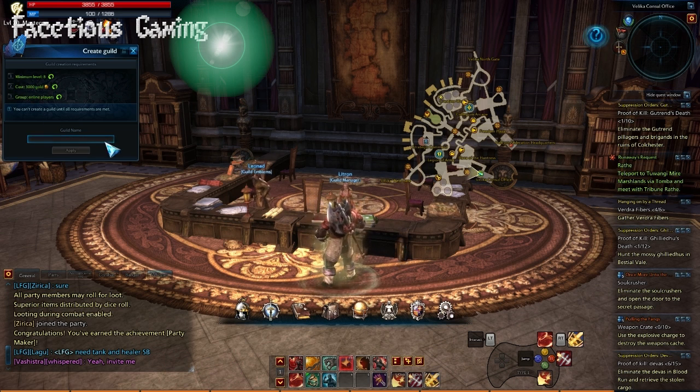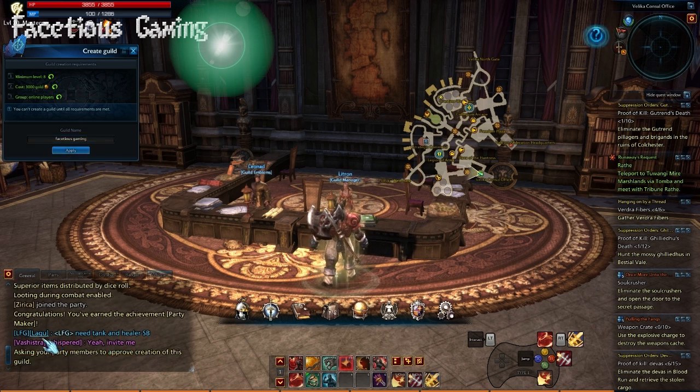You're going to need three things: you need to be above level A, you need to have 3000 gold, and you need to have somebody else in your party. Short of that, it's really a matter of typing in a name, pressing apply, and waiting for the other guy to accept to make the guild.